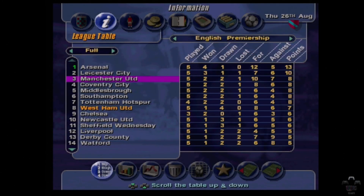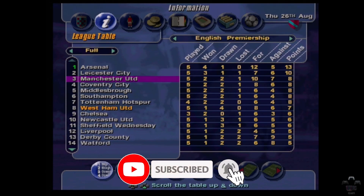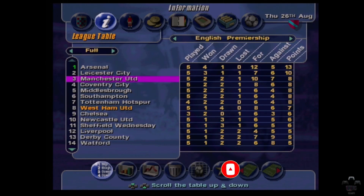Hello again everyone, welcome back to the channel. This is LMA Manager part 6. If you watched the previous episode you could see that we drew our last two games, leaving us still unbeaten — one of three teams that are unbeaten, along with Arsenal and Tottenham Hotspur. It's very unfortunate that Tottenham Hotspur are one of them.